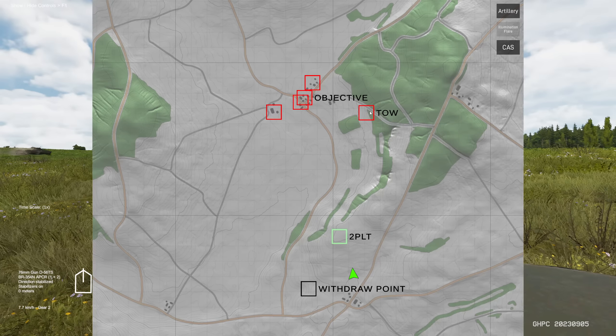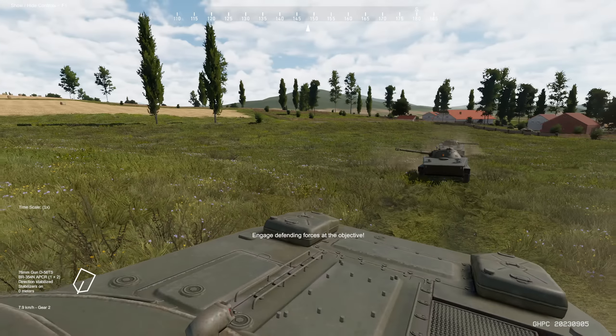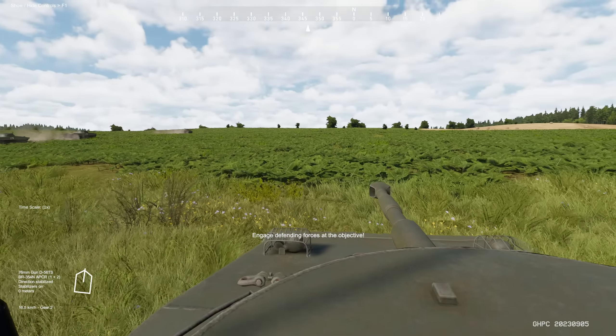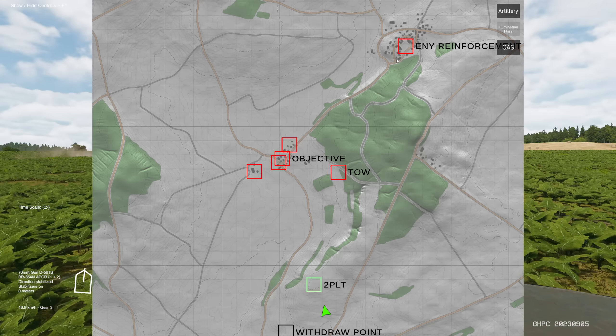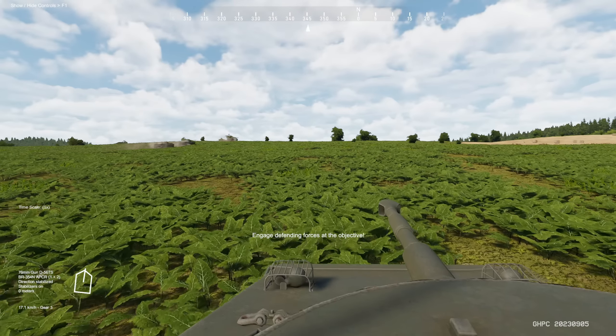There are some TOW launchers in this forest here. We have second platoon on this hillside up at 12 o'clock which should help support us. I'm thinking we'll swing around to the left because we have enemy reinforcements coming from this way and I do want to avoid the TOW launchers there.